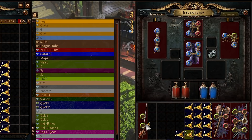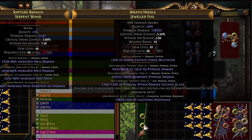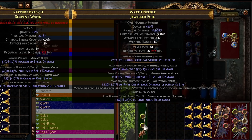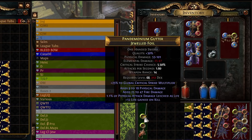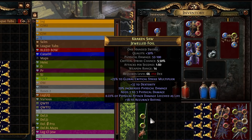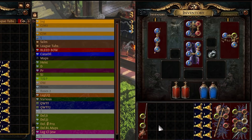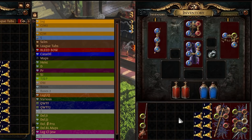Harvest is going to be useful even in 3.14 because phys weapons are going to be craftable in harvest. We're going to be able to augment — we're not going to be able to remove — but we will be able to do remove non-type to type. We're not certain if remove non-type to type is going to be functional on influence items, but in this case it actually doesn't matter.